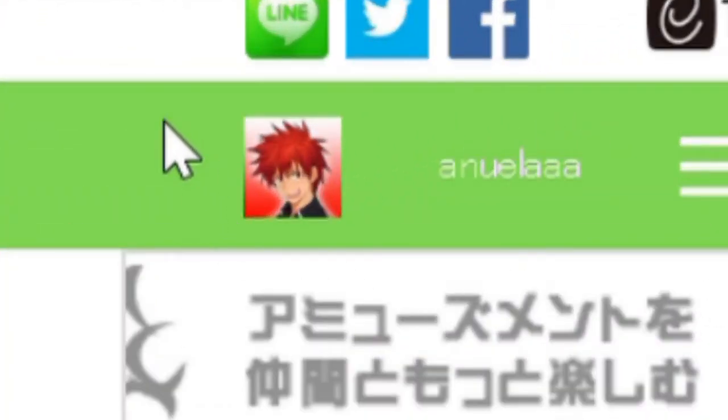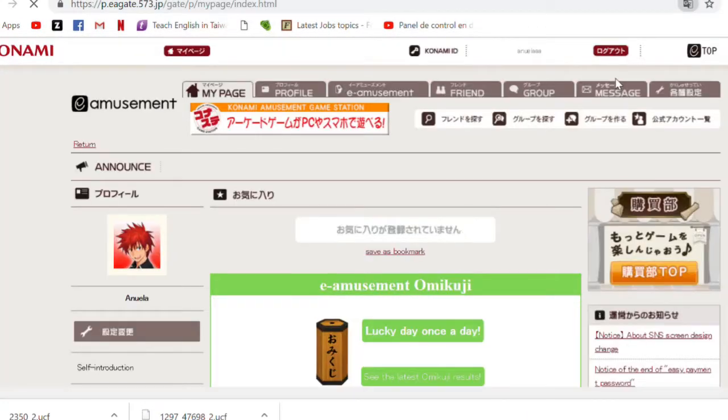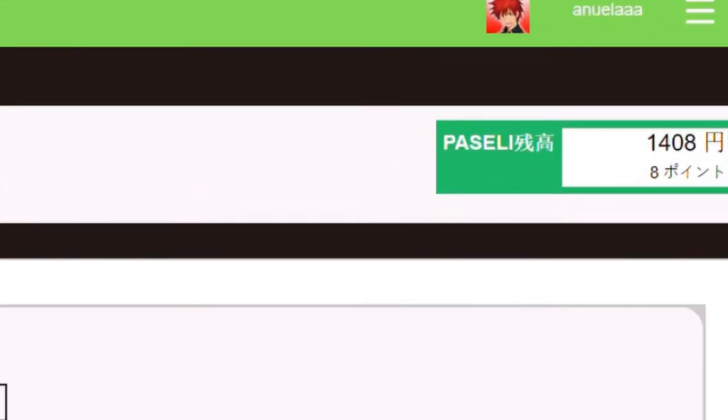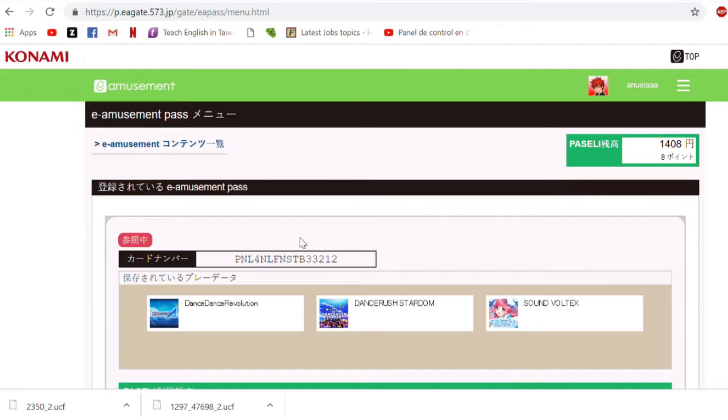You will have your profile here on the upper right corner — click there. Then go to e-amusement. Once you're on e-amusement, you will see on the upper left the amount of facility that you have. You have to go to Dance Dance Revolution if you're playing that game. This video is about DDR, but if you're playing another game, go to that game.